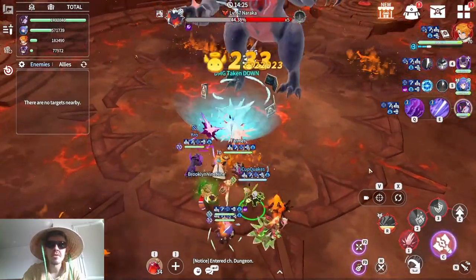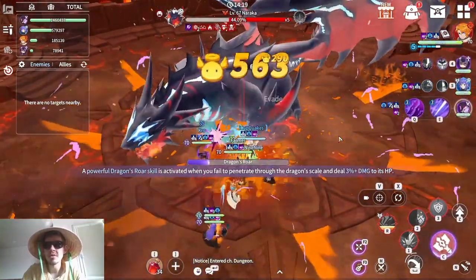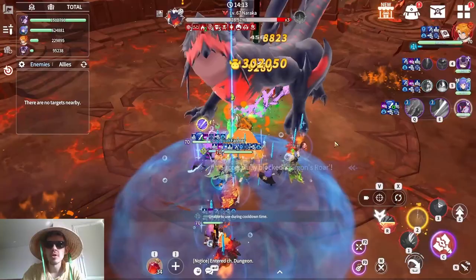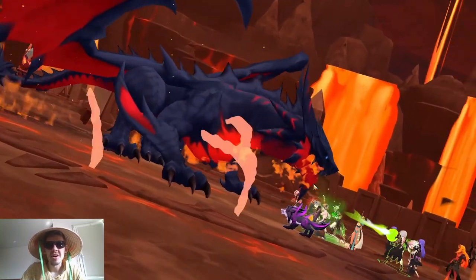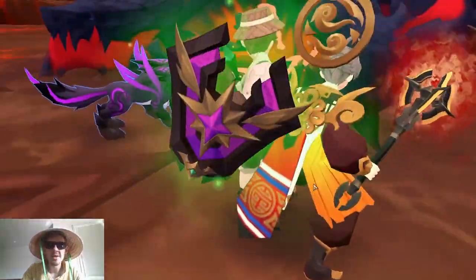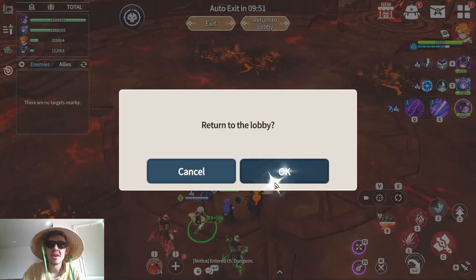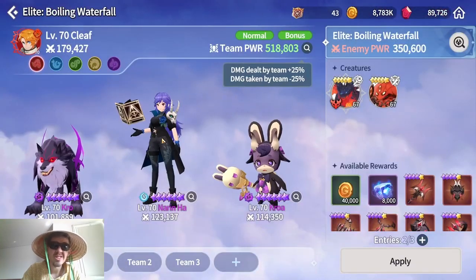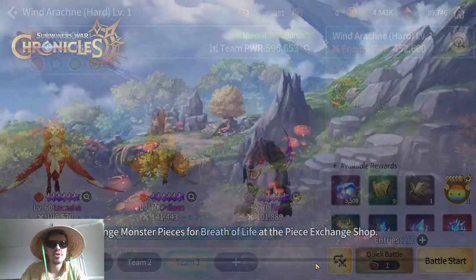Damage is looking decent but still a bit worse than Narin Ha. Waiting for the shield to drop — 300k hit, not bad. He seems okay. I don't think he will be a rage unit though, unless you build rage with 200-plus speed and use something like Croah. I'm also going to bring him to some solo dungeons.